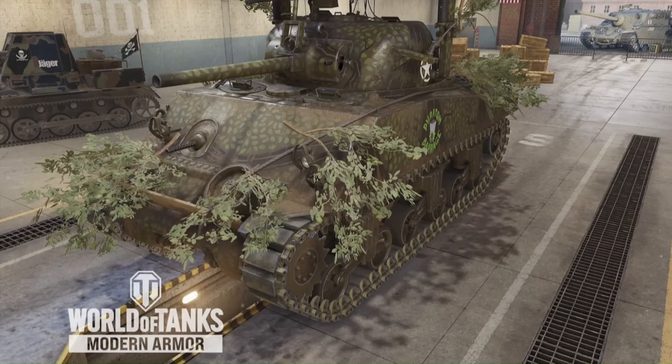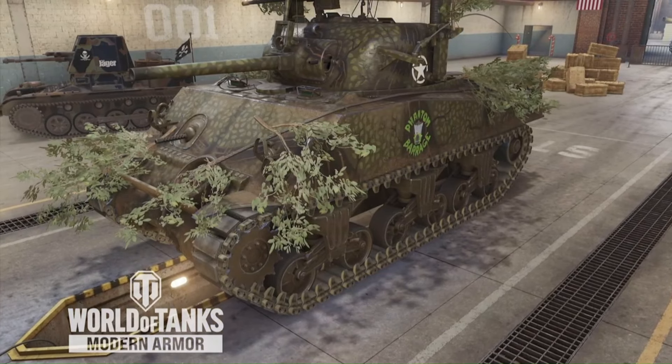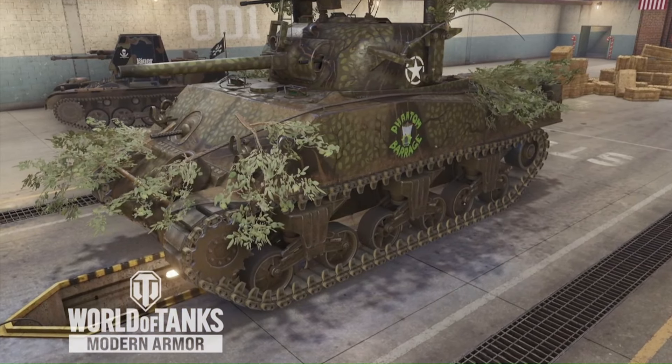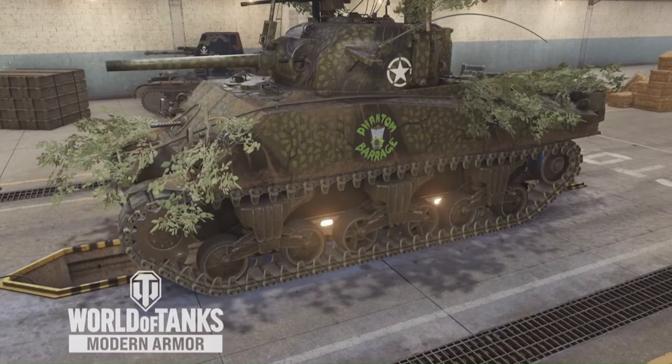Greetings and welcome to another excellent World of Tanks video. What you're seeing here is the Resolutions skin for the Calliope Sherman. It is foliage attached to your Sherman, as you can see. I'm also going to show you the Resolutions bonus camo and what we're calling the Resolutions participation camo. As you can see, it says Phantom Barrage on the side of this Sherman. It's pretty cool looking.